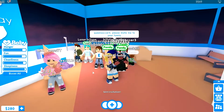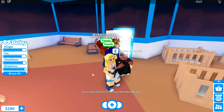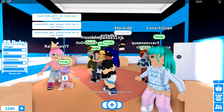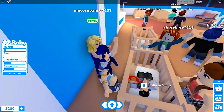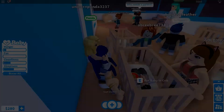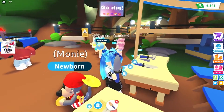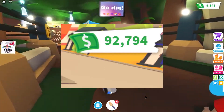Making money in Adopt Me is very important because it will allow you to buy eggs and hatch them. One of the most effective ways to make money in Adopt Me is to become a baby pet owner as it will double your tasks. You can create families in Adopt Me and take care of other babies. You can take advantage of this by using another Roblox account and adding it to your own family. Then you can take care of your other account's baby and pet, which will greatly increase the number of tasks you can do and dramatically increase the amount of money you can get in Adopt Me.